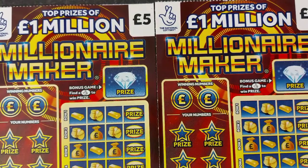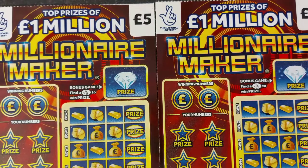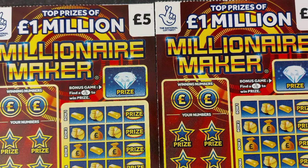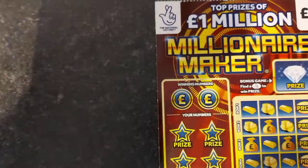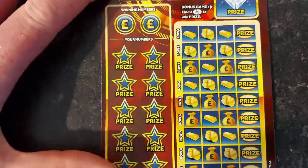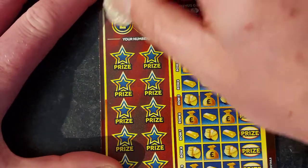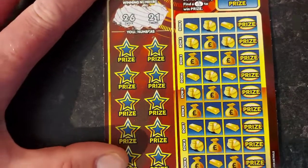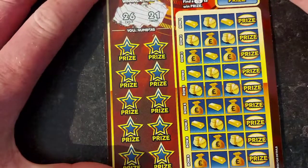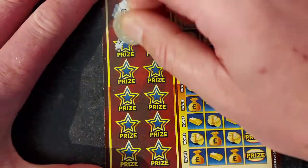Hi guys, welcome back to Rob's Realistic Gambling. Today we're back with the Millionaire Maker. I quite like this card, so I don't want to cut the video. I tried the Monopoly one and thought no, let's go back to this one — I fancy my chances, something drew me to it. Most of you have seen this card if you watch my last videos: one in 3.4 chance of winning, prizes from five pound all the way up to a million. Our numbers this time are 26 and 21.